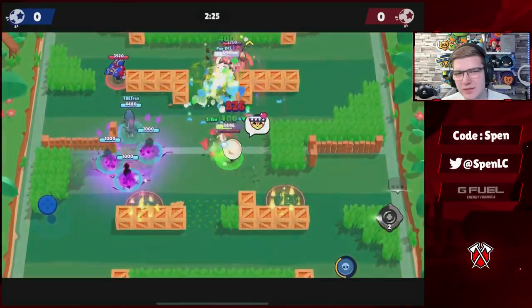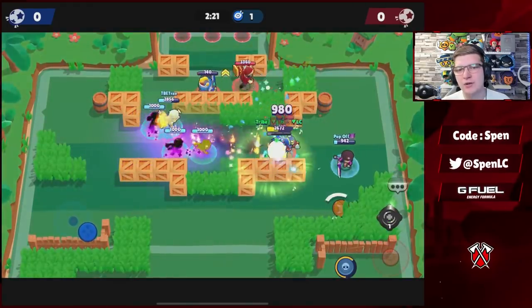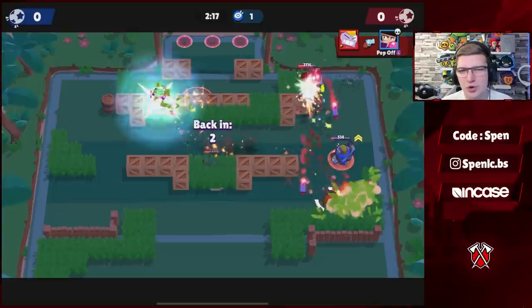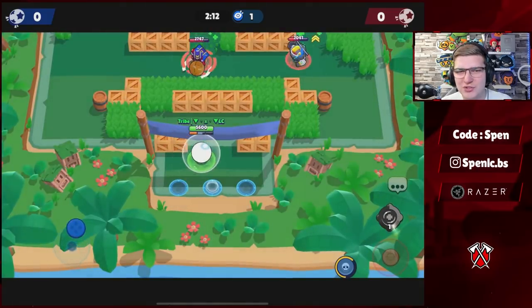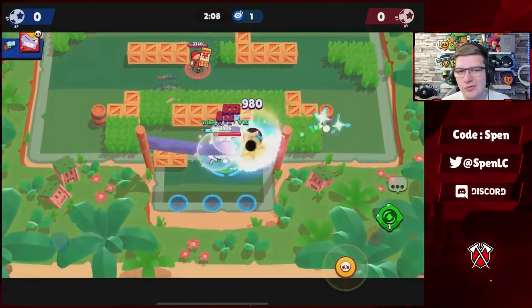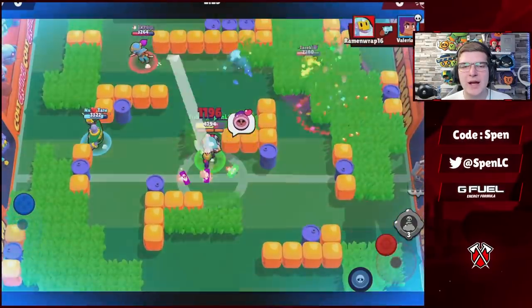Next up is Poco — no debate on the best build here. Tuning Fork is by far the better gadget, allowing you to heal up teammates — it pairs so well with tanks, which is the main reason Poco double-tank is so strong. For star power, Capo was actually good when Poco only needed four hits to get his super, but that got reverted. Capo is now by far the best star power.